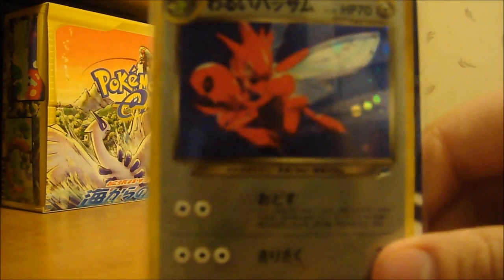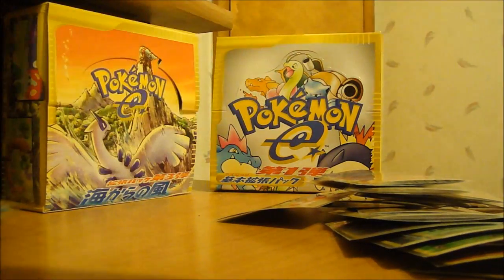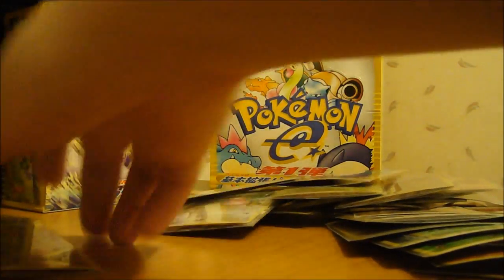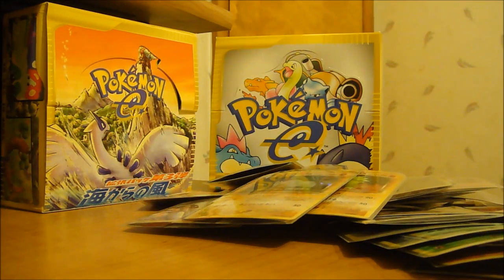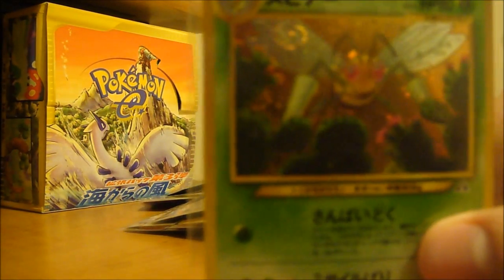Sorry about the focus, guys, but the camera does not like sleeves. We have a Dark Scissor. We got a Feraligatr. And an Ampharos. We have a Dark Typhlosion. Dark Tyranitar. Donphan — I'm not sure if I showed this one before or not. And then we got Ursaring. Beedrill.